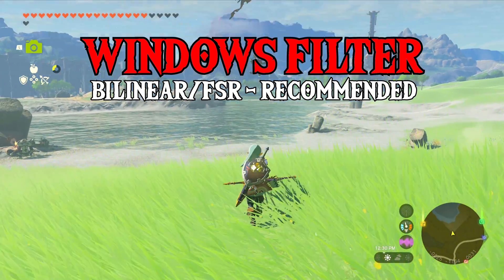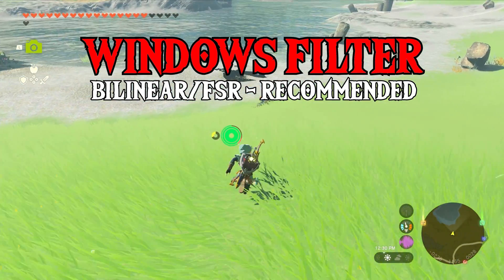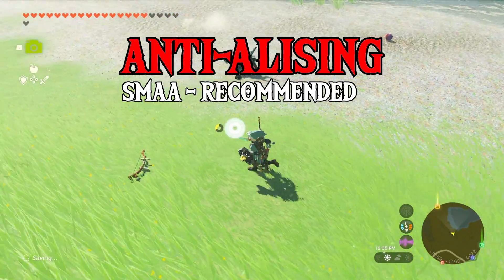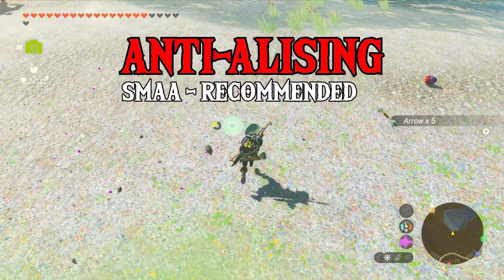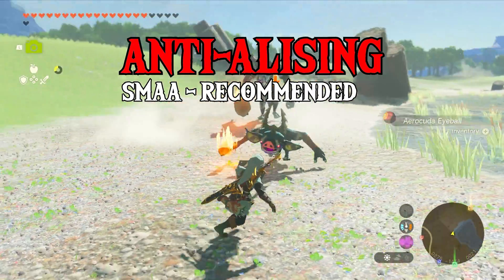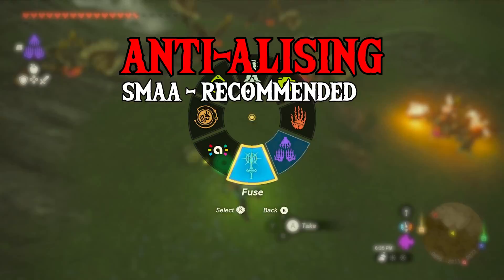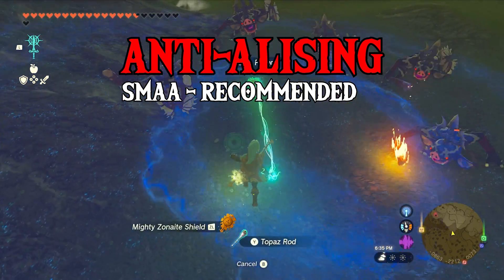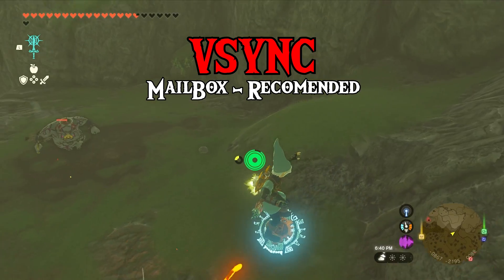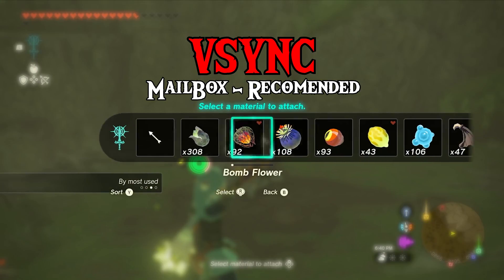Window Adapting Filter is personal preference — FSR or Bilinear is recommended. Gaussian will make the image look very blurry. Anti-aliasing method is also personal preference; SMAA is recommended if your GPU can handle it, while FXAA is slightly less costly but should not affect performance regardless. V-Sync method: Mailbox is the recommended setting. FIFO is standard V-Sync. Immediate is V-Sync off, and turning V-Sync off causes screen tearing.